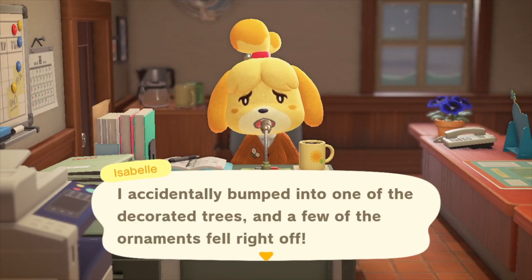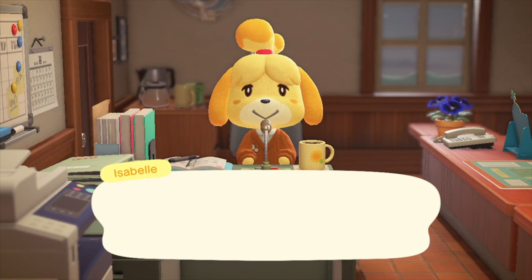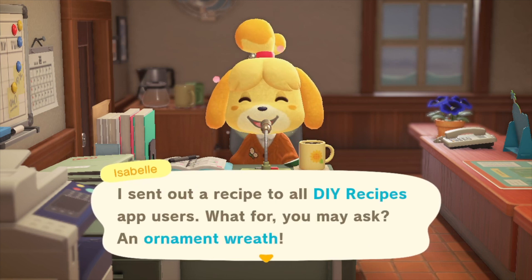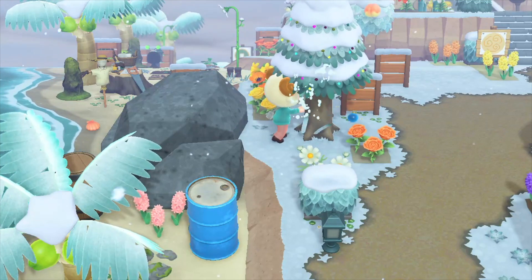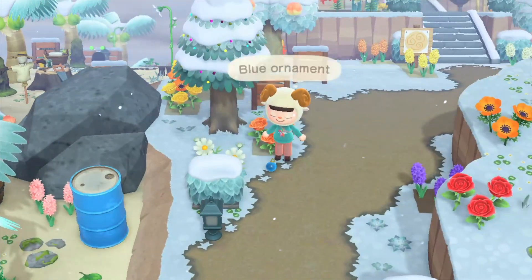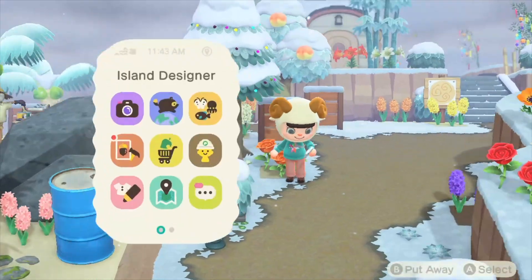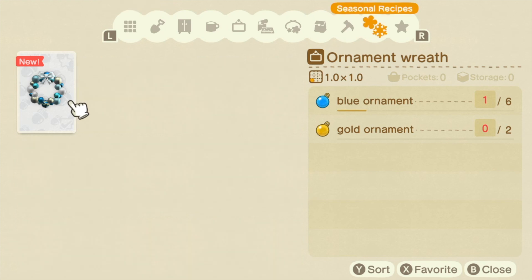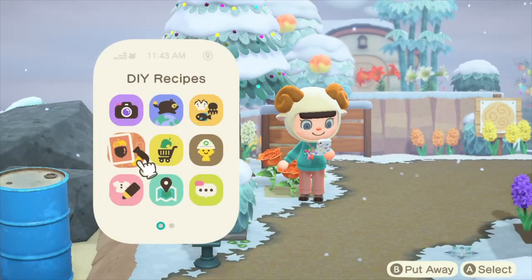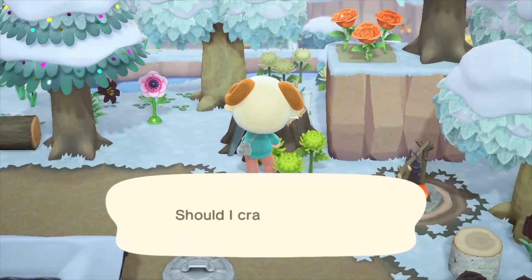When you first log in and talk to Isabelle for her morning announcements, she tells you that if you shake the cedar trees, holiday lights ornaments will fall out. Here's me shaking some trees — you can get a blue ornament, a gold ornament, and a red ornament, which you can use to craft an ornament wreath. You don't actually need the red ornaments for this one — it's just six blue and two gold — but the red will probably come in handy later.